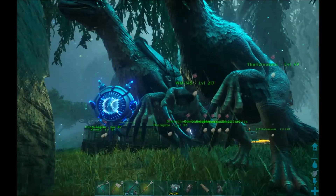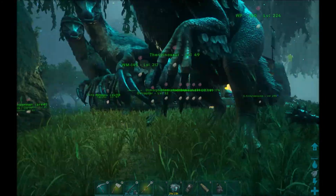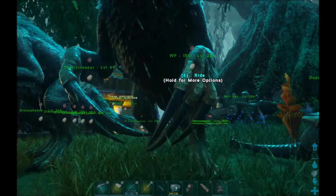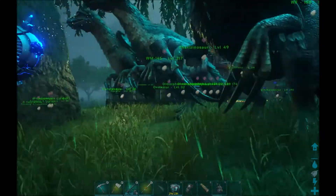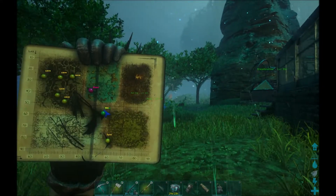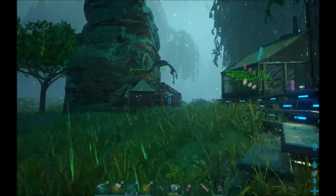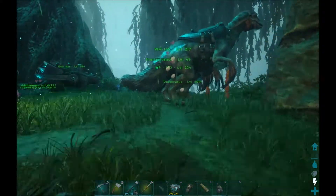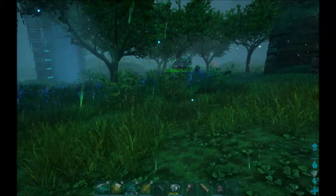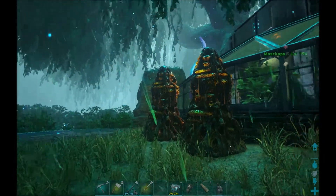Therizinos are really good at wandering around the swamp - they have this mechanic where nothing seems to aggro you. You can wander the swamp: the bugs won't attack you, Kapros won't jump on you, the crocodiles will leave you alone. Even down in the bottom right-hand quadrant of the bog where there are spiders hiding up in the trees, the Therizino doesn't get aggroed. So you can just wander around and explore all the swamp, as long as you don't get off - then you become attackable. You're able to go and explore a lot more of the bog with relative safety.